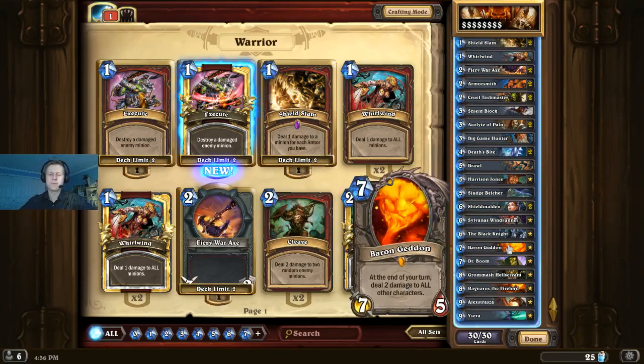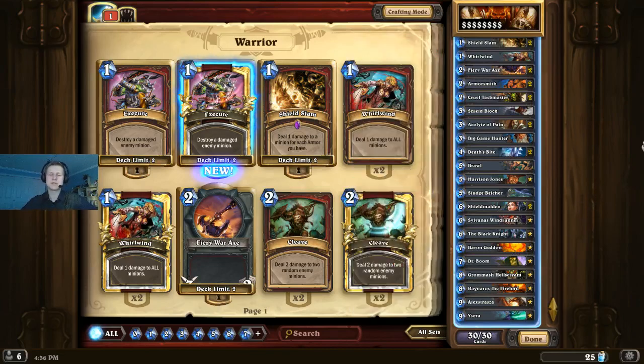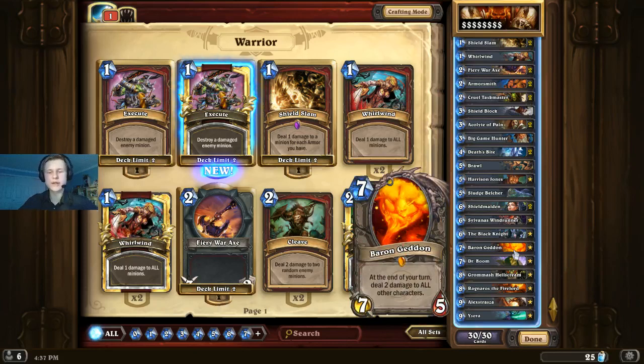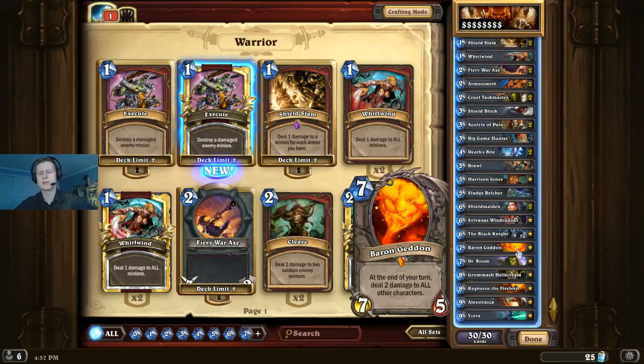And Baron Geddon. Baron Geddon helps us clear — if our Paladin opponent lives the dream with Quartermaster, we can Baron Geddon plus Whirlwind, or trigger the Death Bite Deathrattle, to clear all the 3/3 Silverhand Recruits rather than having to use our Brawl. It's also a very strong card that can bring our opponent low for a Grommash combo. It's a Big Game Hunter target and one of the earliest BGH targets in our deck, so if our opponent uses BGH on this, that leaves all our other cards free. The 2 damage each turn combos well with a lot of things to kill a creature on entry while keeping it on board, usually generating card advantage.